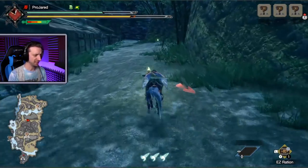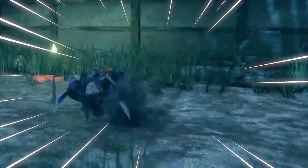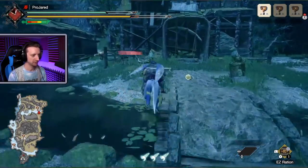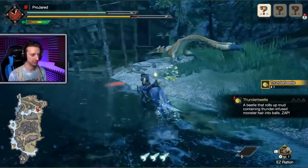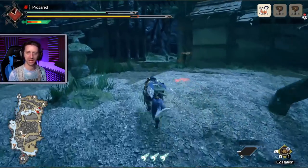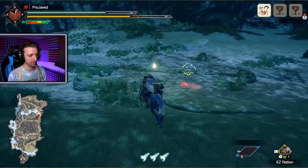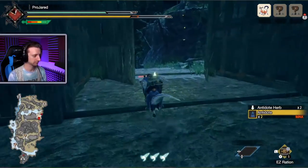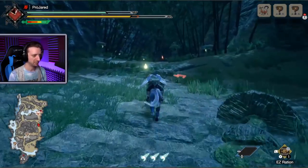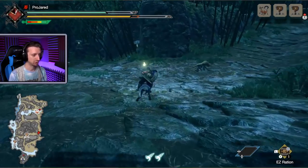I do like this first zone — it kind of has, like, a burned-down village kind of thing. Also, you can Tokyo Drift on the dog — that's important. It has this whole village vibe. I've got some extra bonuses. Oh, that's a dung beetle — Thunder Beetle? Here's the new raptor kind of enemy, rather than Velociprey or Velocidrome or Jaggi.